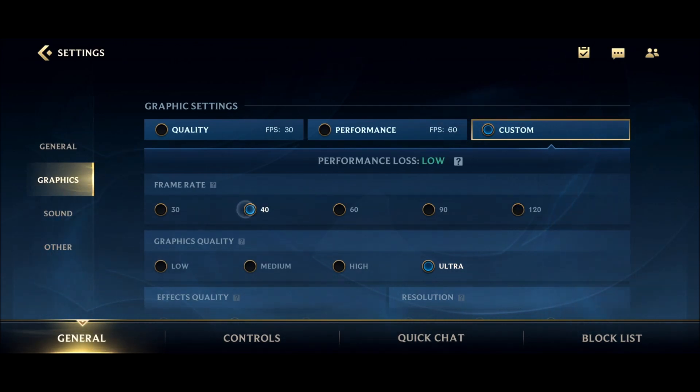You can also lock your FPS — for example, at 40 — if you don't want to go to 60. If you have a 60Hz screen but a really low-end phone and you don't want a crazy amount of FPS drops, you can definitely lock your FPS. They indicate performance loss at 60 or medium, and at 40 it's low. Don't go to 30 unless you have a 30Hz screen. For really low-end phones, go 40; for the majority of people, use 60Hz and you should be fine running at 60 FPS.